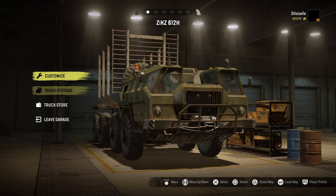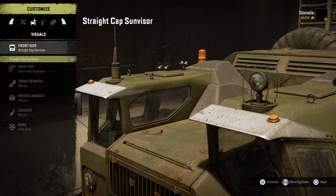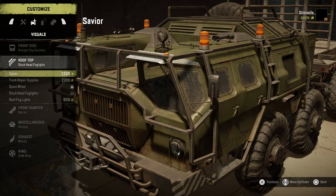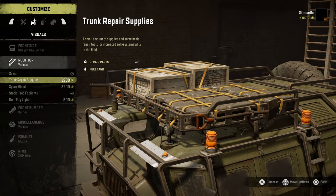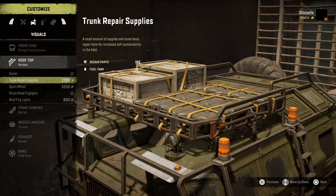First things first, I want to do a little bit of customization. We've got sun visors we can throw on — let's go ahead and throw those on. We've also got a savior, basically a rigid metal frame to protect the truck. We definitely want to get our roof trunk repair supplies. I like how it's called trunk and it's rooftop. It's also glitching through those lights and through the antenna as well.